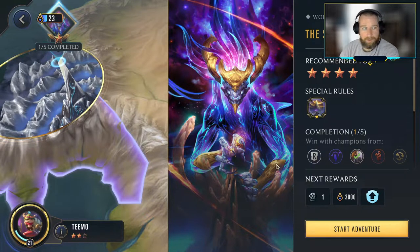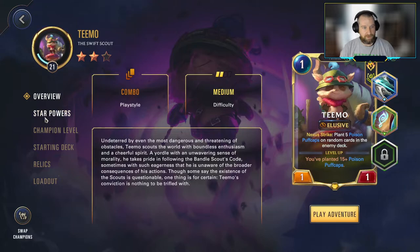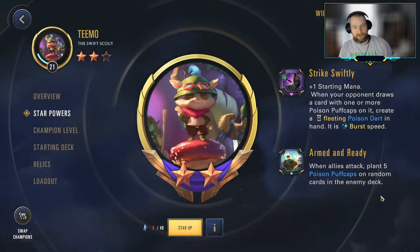Hey everybody, it's Bus continuing our playthrough of the Path of Champions. Today we're taking on the 4-star quest of the Star Forger, doing battle against Aurelion Sol with our 2-star Teemo. To get you familiar with our strategy, the big point here is using the Armed and Ready ability out of the Star Power — when allies attack, we put 5 Poison Puff Caps on random cards in the enemy deck.